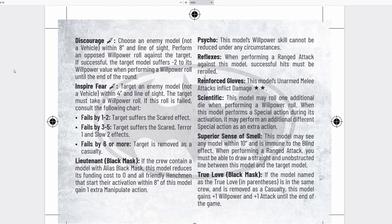She brings Discourage, which allows you to reduce an enemy's willpower value by 2 by succeeding in a willpower roll against them. It's not something you'd do very often. Her second special action is Inspire Fear, which gives the Scared effect (Terror 1 and Slow 2), basically prohibiting your opponent's ability to take actions. Scared reduces your defense and attack, and Terror reduces the actions you can take. Inspire Fear is a really good special role — might actually pair well with Scarecrow. I probably wouldn't use Discourage very often. She also has Lieutenant Black Mask, giving her that extra quasi-Inspire trait as well, which boosts her value quite a lot.